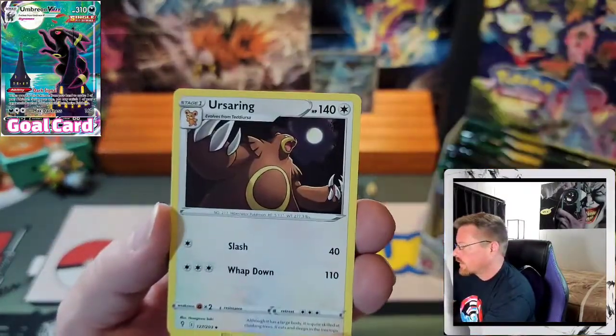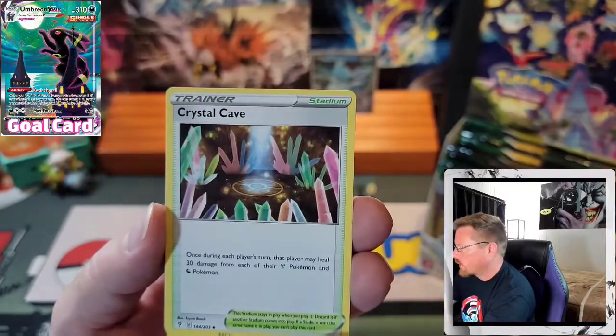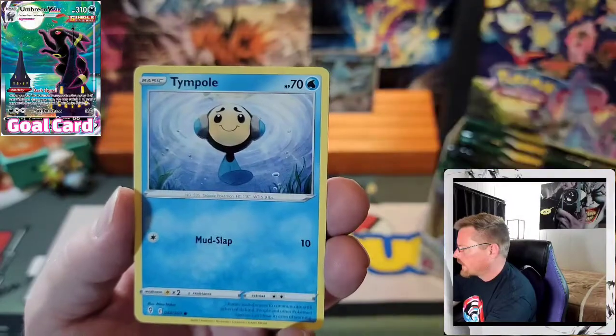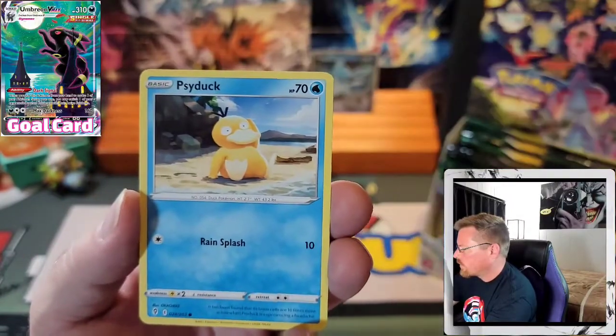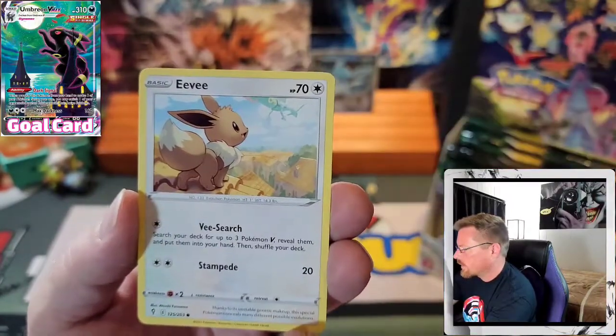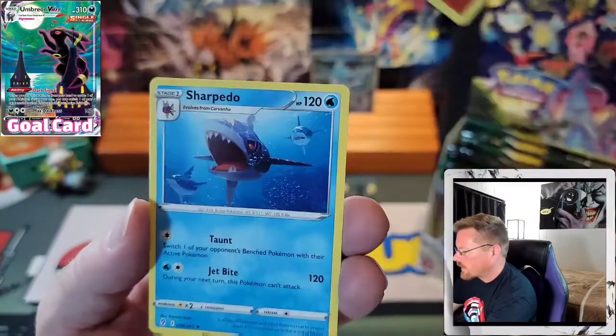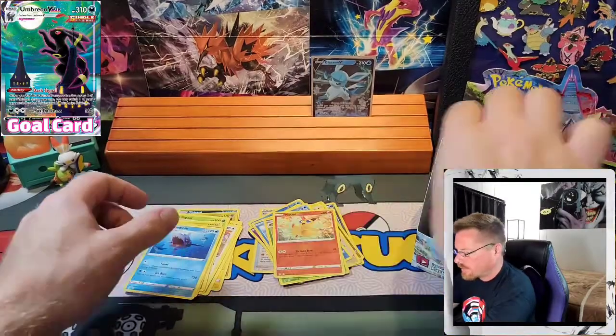Psychic Energy. Ursaring, Crystal Cave, Raihan, Woobat, Temple, Psyduck, Eevee, Cutiefly, Reverse Victini, and a Sharpedo.